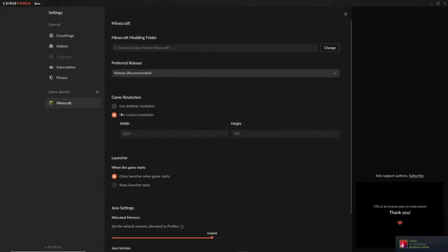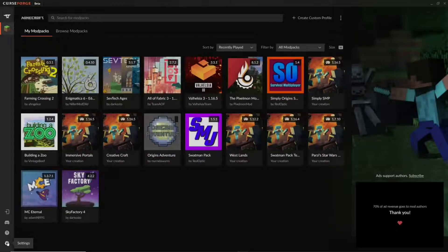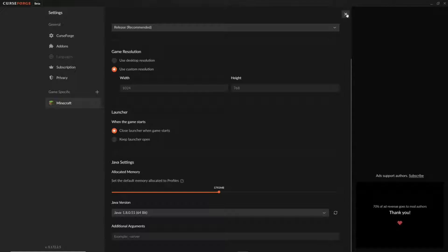This first step will work for either Forge or Fabric modpacks. Simply come down to the settings tab, click on Minecraft, and scroll to the bottom — you'll see Java settings. Make sure this is on the latest version of Java you have, and then go ahead and scroll the RAM up a little bit, anywhere between 5 to 7GB should be good for most modpacks.